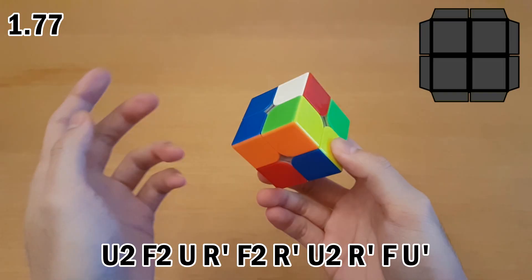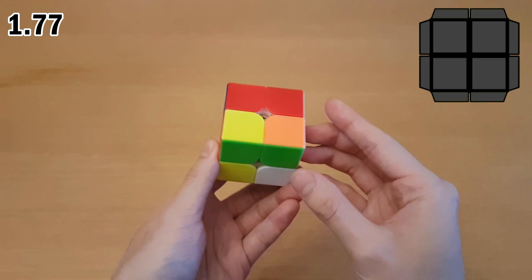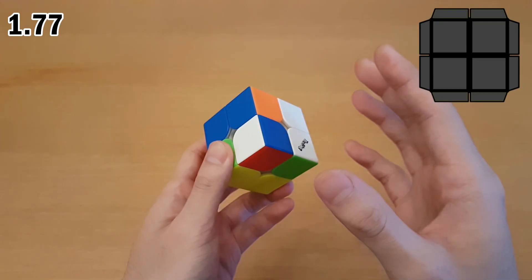For this solve, we have a few bars we can use. Looking at blue quickly — that gives a pretty good case; not sure why I didn't do it. Green is four moves where you can pair up these two and join them alongside those — also pretty good. I ended up going with yellow because I noticed a pattern right away that was not a bad pattern either. I'm usually low on inspection time so I just picked the first one I knew how to one-look.